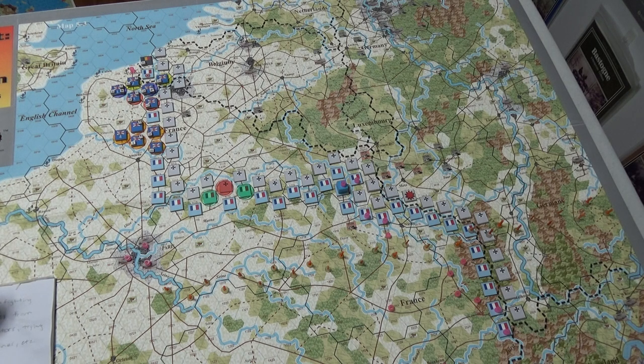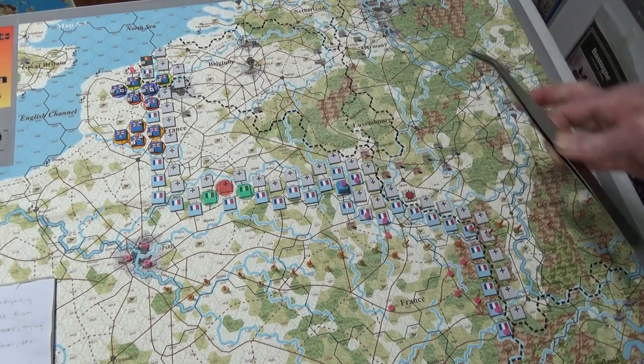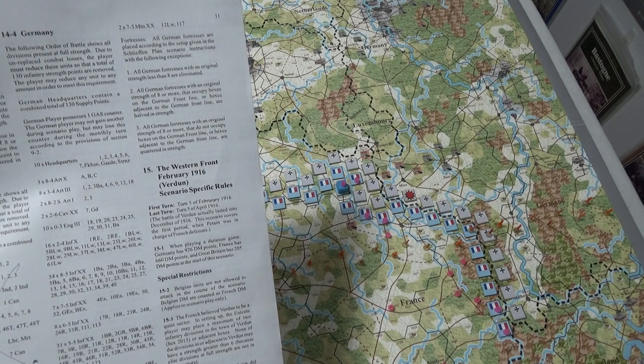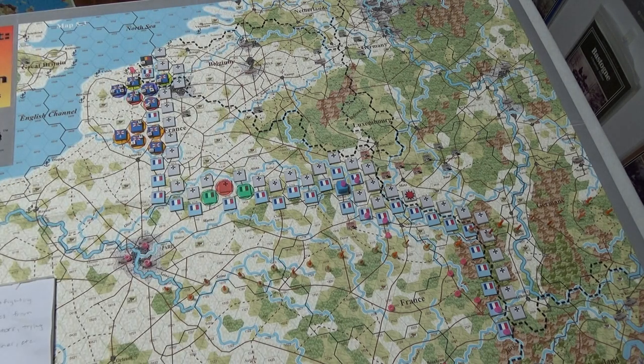I counted up the hexes and it's roughly four hexes, or an 80-kilometer-wide front per army. That's not how I'm going to approach it, but I'll figure it out. One thing I'm specifically looking at is where Pétain fits. Pétain did not have the entire front — he was brought in to defend Verdun. In the Der Weltkrieg setup, the Battle of Verdun runs from turn five of February 1916 to turn five of April 1916. So what I'm doing now is walking the terrain as a general — I'm not just slapping armies on willy-nilly.